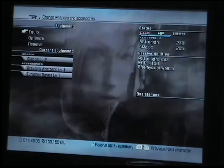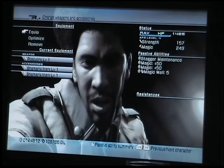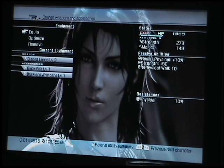So, equipment. Lightning has got a level 2 Gladius with a Brawler's Wristband and a Tungsten Bangle. Saz has got Procheons with two Shaman Marks, and there's a reason for that. Fang has got a level 3 Bladed Lance, a Black Belt, and a Brawler's Wristband.